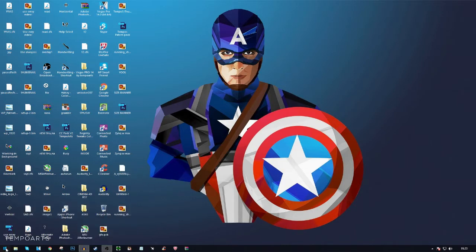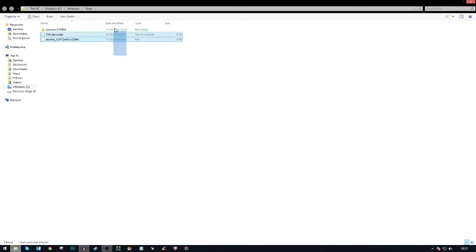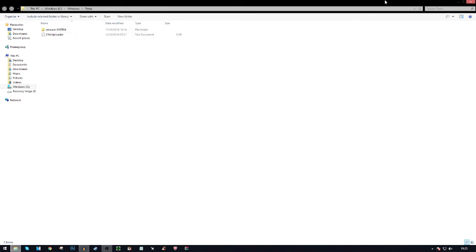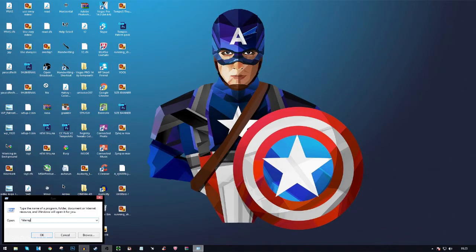First, go down to your Windows taskbar, right-click, and press Run. Type in 'temp' by itself and press enter. There'll be some folders in here — I've already deleted most of mine so there are only about 10 left. If a permission prompt comes up, press 'Do this for all current items' and skip. Then close out of that.